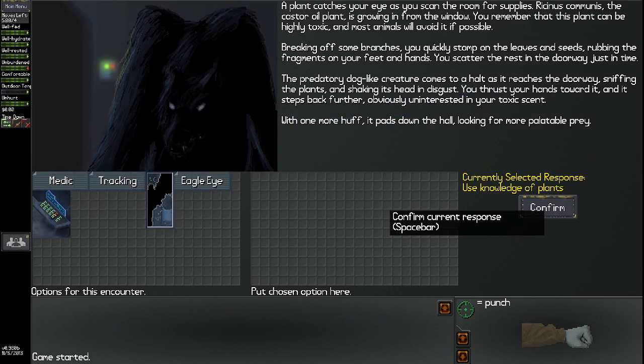A plant catches your eye as you scan the room — a castor oil plant growing in from the window. You remember this plant can be highly toxic and most animals will avoid it if possible. Breaking off some branches, you stomp on the leaves and seeds, rubbing the fragments on your feet and hands, and scatter the rest in the doorway just in time. The predatory dog-like creature comes to a halt at the doorway, sniffing the plants and shaking its head in disgust. You thrust your hands toward it and it steps back, obviously uninterested in your toxic scent. With one more huff, it pads down the hall looking for palatable prey. Apparently my knowledge of plants just scared the shit out of this guy. I'm apparently the Martha Stewart of the post-apocalyptic world.